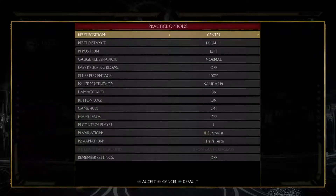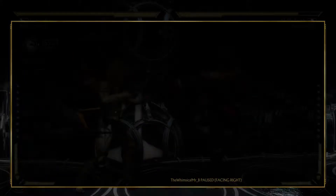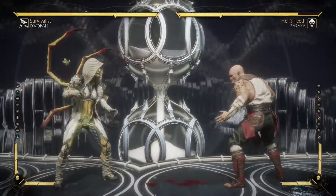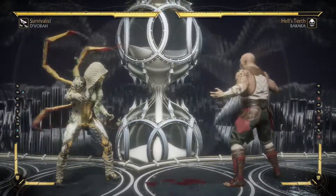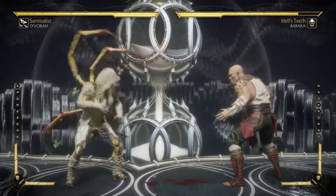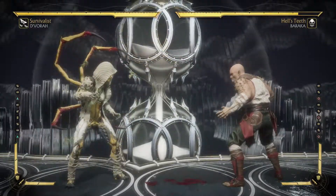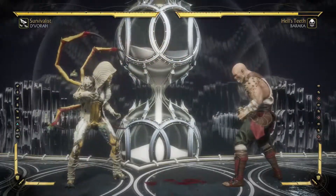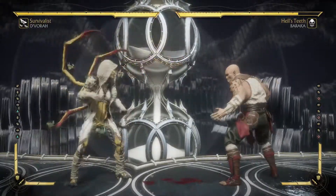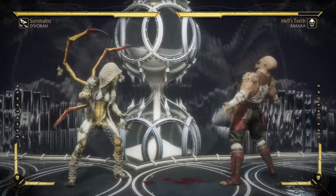Forgot to talk about it. It's super important that you use that with D'Vorah, because this move is super effective. Essentially, no one can jump in on you if you're paying attention. This move is the GOAT, so please use this. It's really important that you don't allow people to unnecessarily pressure D'Vorah, especially when she has this, because this is probably one of the best anti-air tools around.